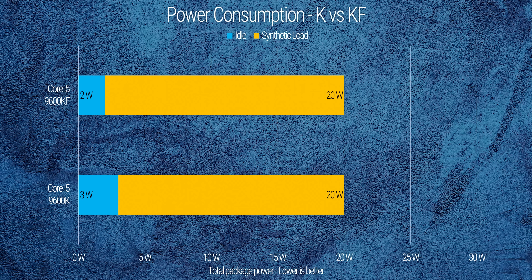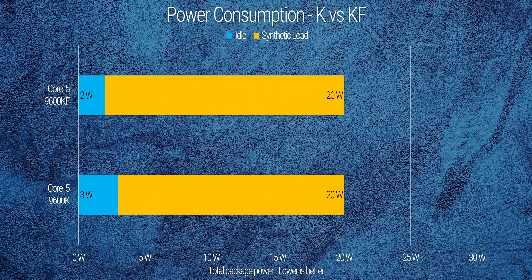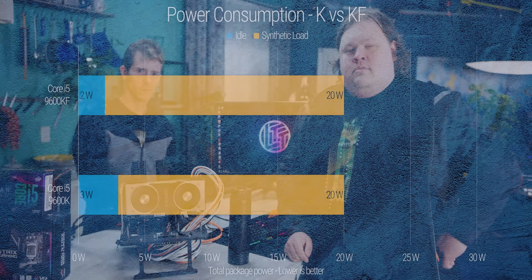I even tried comparing to the standard 9600K — it's the same story. Though the KF does idle a watt lower, if that matters at all.